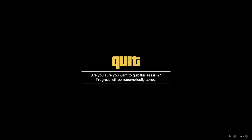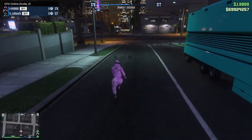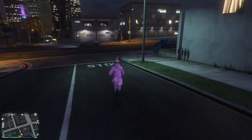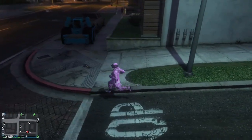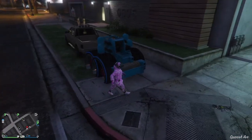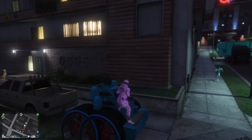Once you get the black box, you want to switch back to Franklin and then decline the alert again. Now you want to get on the back of the AA trailer and your friend is just going to drive you. I'm just going to hop on the back and my friend's just going to drive me.